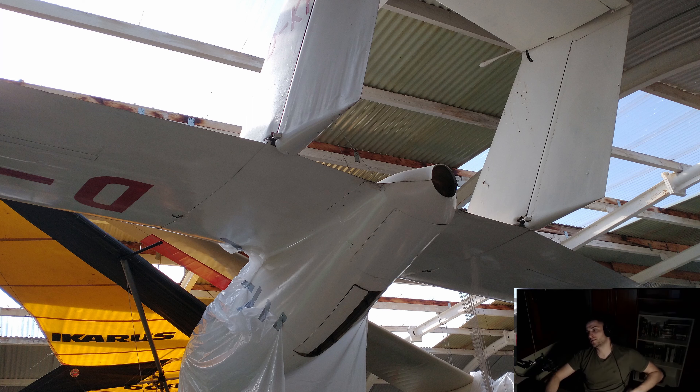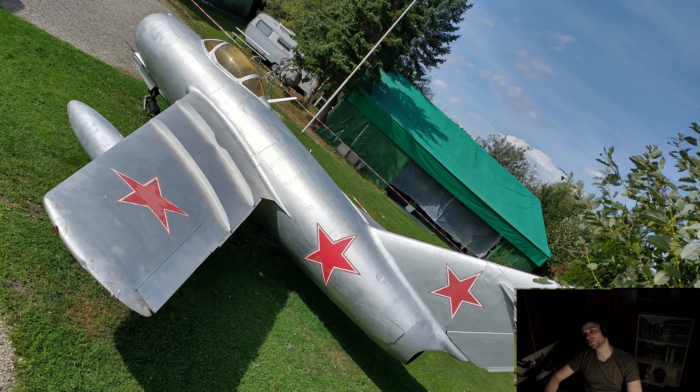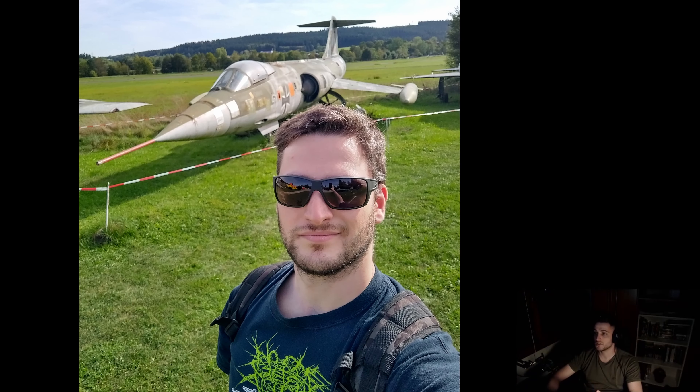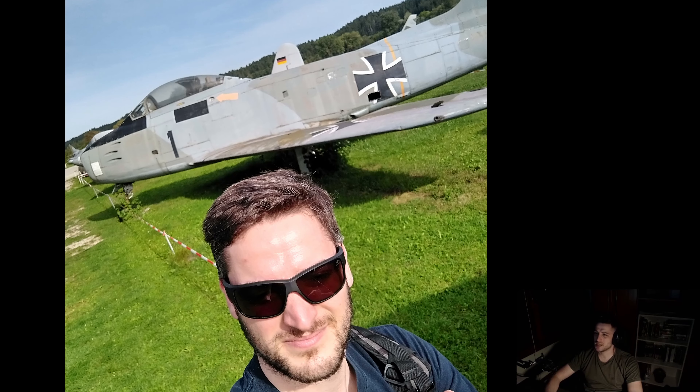Inside the hangar they have a Flieg Stuttgart FS-26 — no idea what it is. I cannot read anything here; later I could use Google Lens. Some more pictures of me just to prove I was really close to the MiG-15. Iconic day — I was looking good. And an F-86: I was trying to take a good angle from this plane but could not get one.